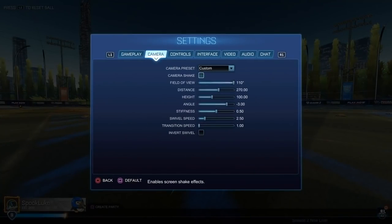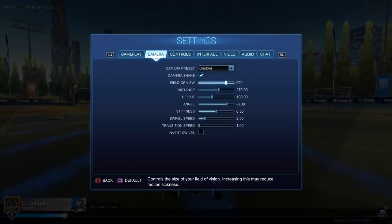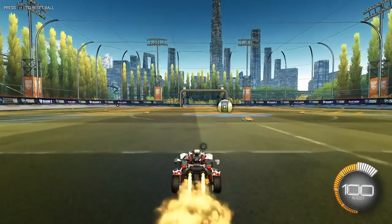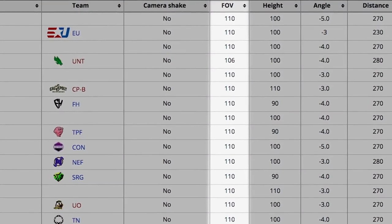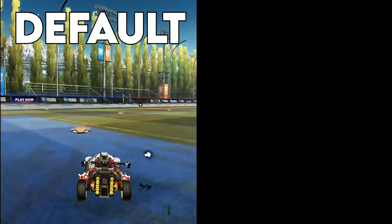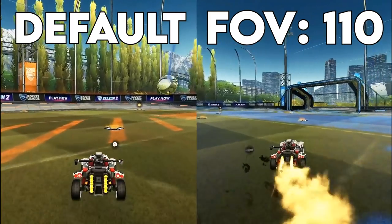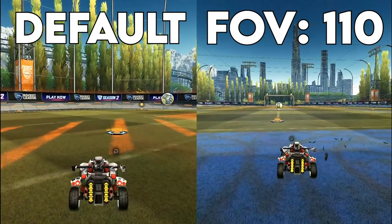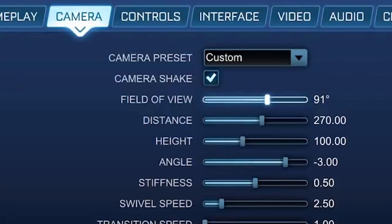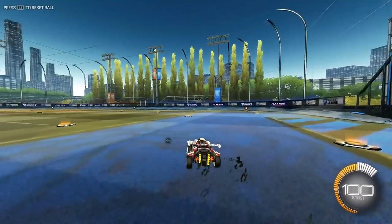Starting with the first setting on the list, we have FOV or field of view. Every real pro player maxes their FOV to 110. The reason you want to do the same is simply because the higher the FOV, the more you can see on your screen and the more you'll be able to see and react to in game. So I highly recommend maxing out FOV to 110.